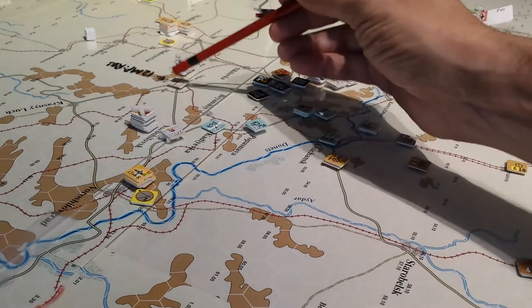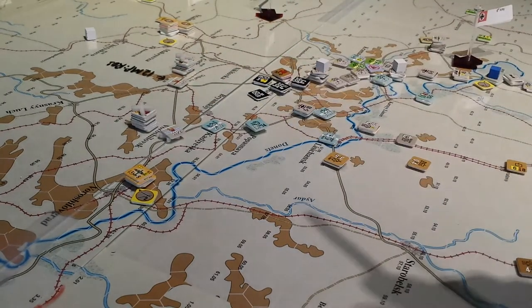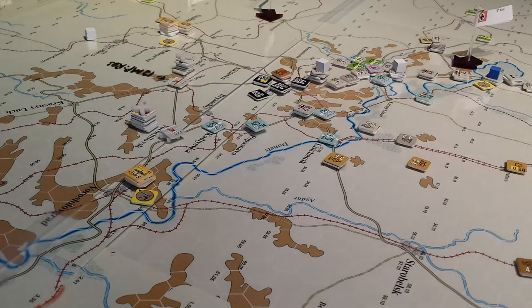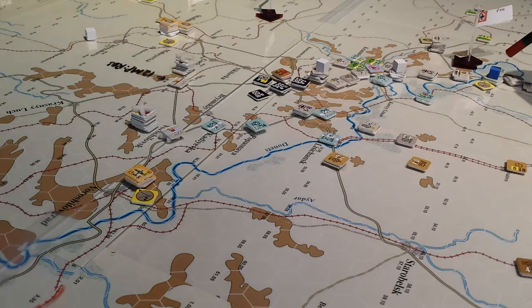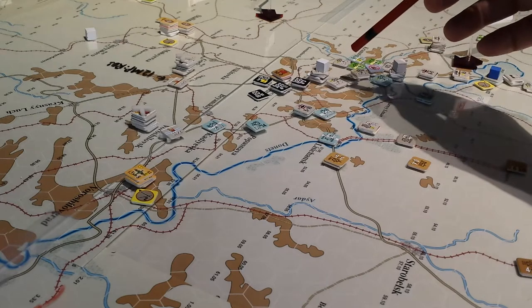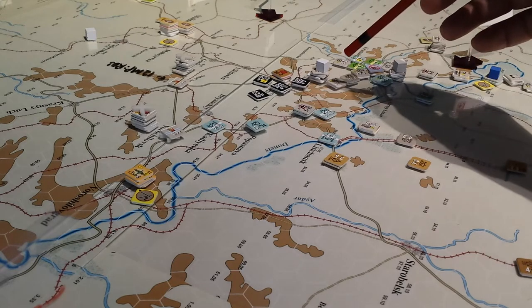Here and here — what I could have done if I wanted to take the risk is use them to stage forward to create almost a new front. In reserve mode I would have moved a quarter of my movement and then been able to move again my full movement.